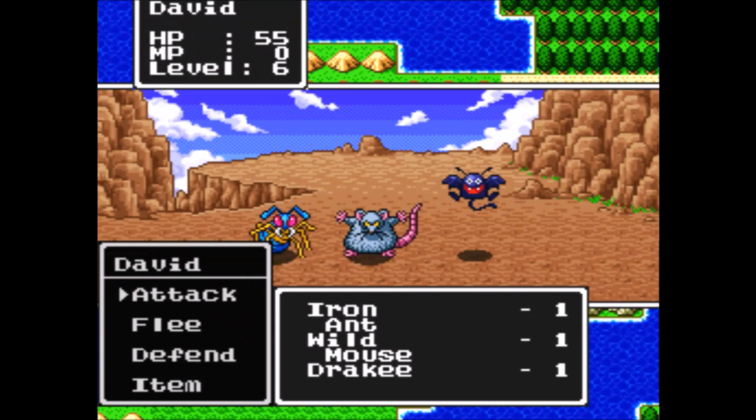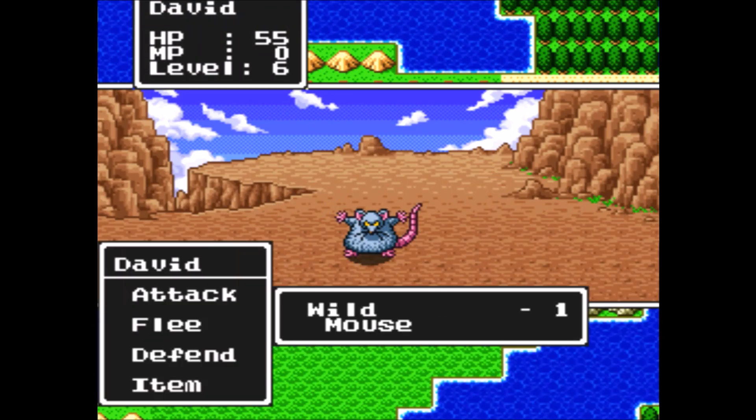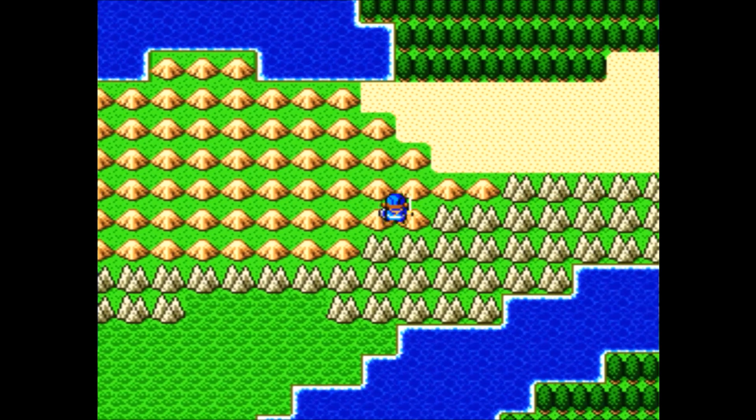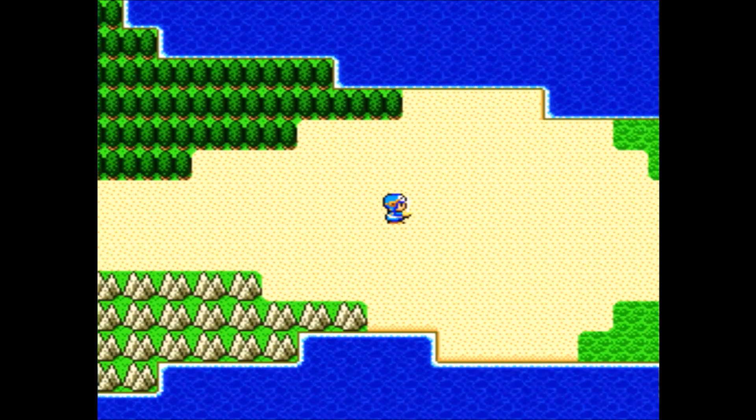Here we have a new enemy: the Wild Mouse. I'll leave it alive for a little bit just so you can see what it can do. Or it can miss - that works too. And the Drakey actually runs away from me now. I'm just that powerful. It's glorious.